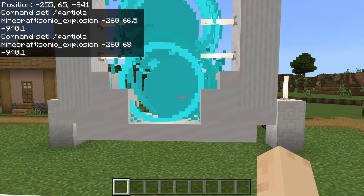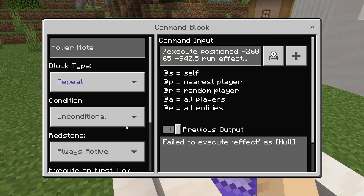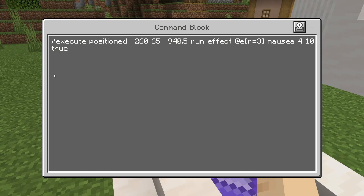Next, I want to give you nausea when you get close to the portal. We're going to execute at the same coordinates that we have the particle effects, but we need to make sure that the timing is set for at least four, otherwise the nausea effect does not show up on your screen.